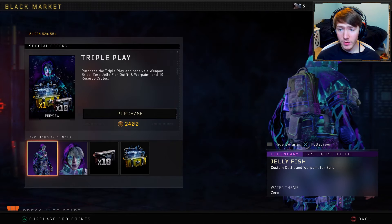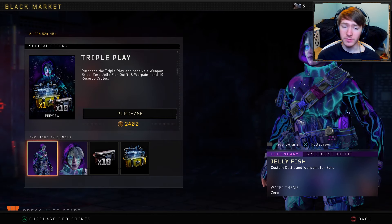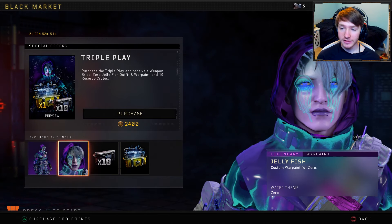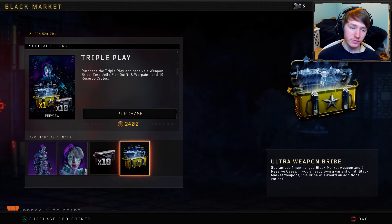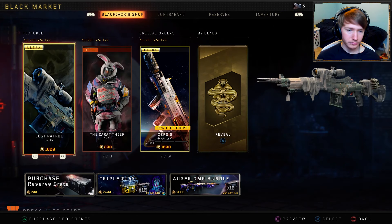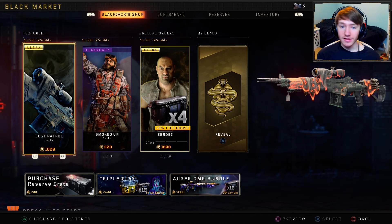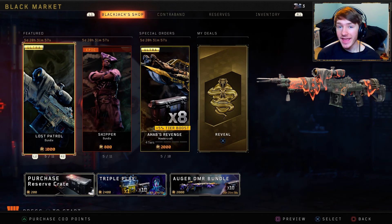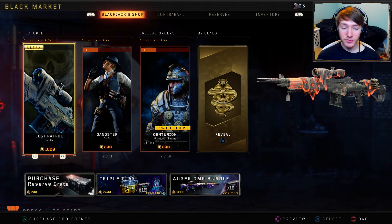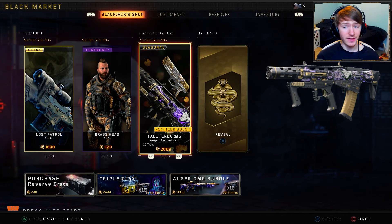The jellyfish skin is dope — it's for Zero. I wish it was for Seraph because Seraph is one of my favorite specialists from Black Ops 3 and I love using her in Black Ops 4, but I don't really use Zero that much. But the skin looks awesome, and we get 10 reserve cases and a new DLC weapon ultra weapon bribe for only 2,400 COD points. That's actually a really good deal — variants in the Black Ops shop cost a thousand COD points, so getting a new DLC weapon for only double the price is great.